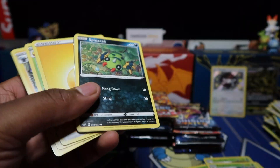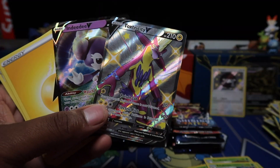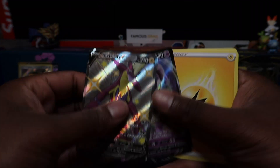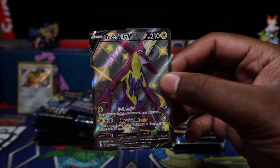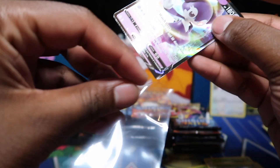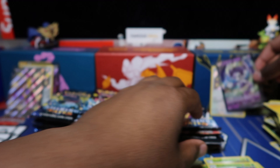So far nothing crazy, but then — double whammy! Got Toxel with Indeedee V. Hoping we can pull the Charizard. Got Toxtricity and Indeedee V — boom, let's go.